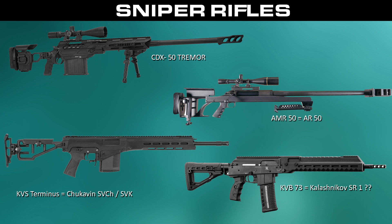Last time, the sniper rifles had us confused — there were a couple we simply couldn't identify from the leaked images or names, but now we have them. One is the CDX-50 Tremor, which seems to be one of the main bolt-action one-shot rifles. The other is the KVB-73, which I think is the real-life Kalashnikov SR-1, because the leaks label it as part of the same weapon family as the AN-94. Even though there isn't an AN-94 sniper variant in real life, they are both made by Kalashnikov.